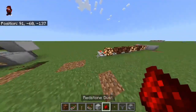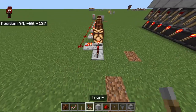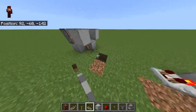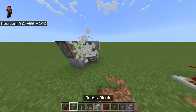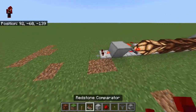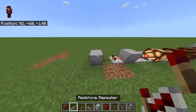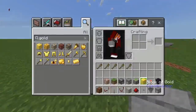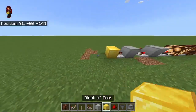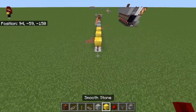There we go, looking nice over there. Now from here, we're going to want to put a repeater with a block and a comparator on subtract mode, then redstone dust and smooth stone. Then we're going to put a repeater, and then gold block, repeater, gold block, repeater — until we've got four.